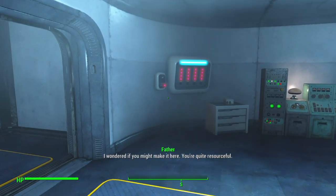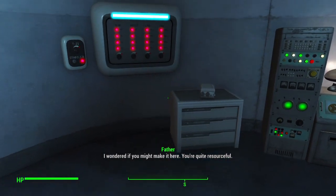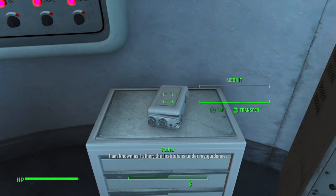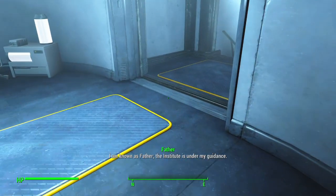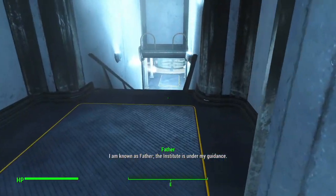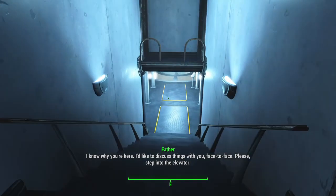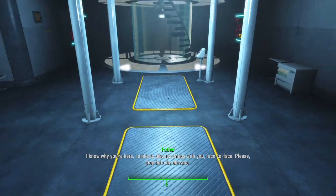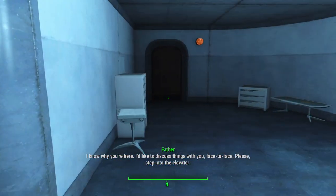Father: "I wondered if you might make it here. You're quite resourceful." "I'm known as Father. The Institute is under my guidance. I know why you're here. I'd like to discuss things with you face to face. Please step into the elevator."